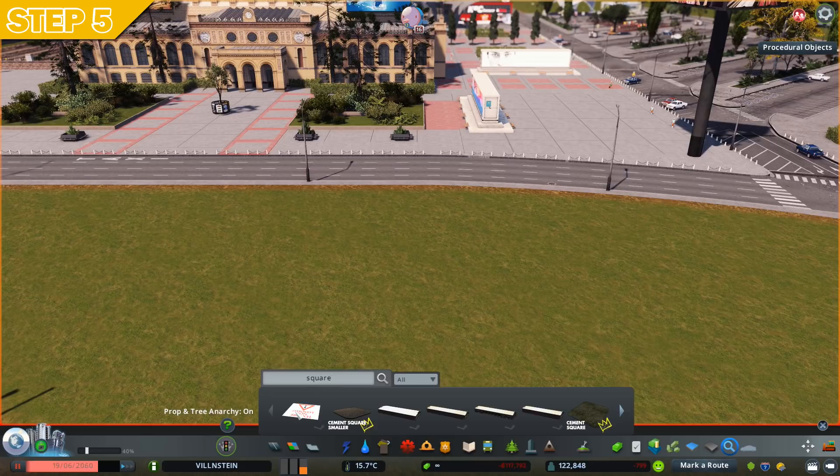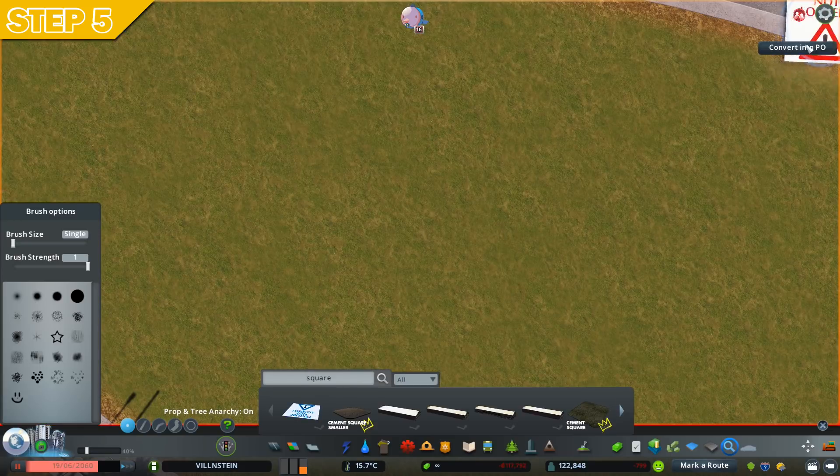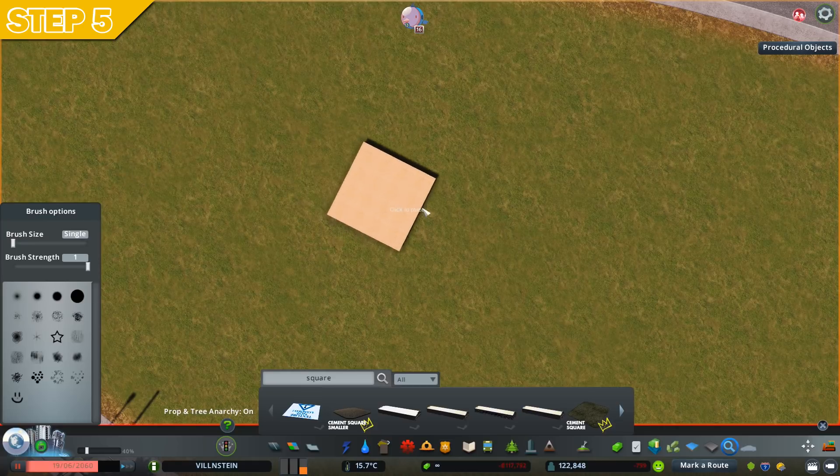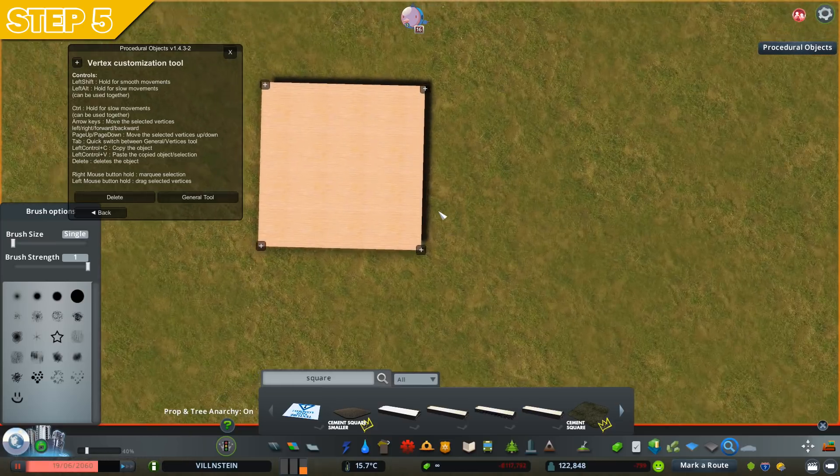In the game, look for a square with the help of the Find It mod. Once you find the square, click the 'Convert to Procedural Object' button. Then refresh your page in order to find the texture, and as soon as you find it, just plop it down and have a look at it.